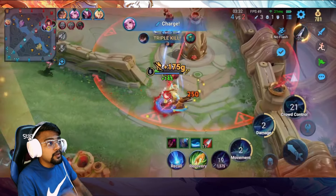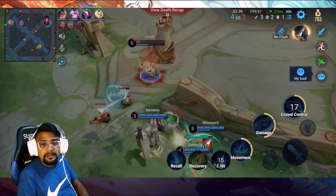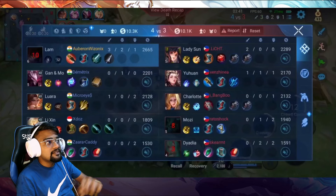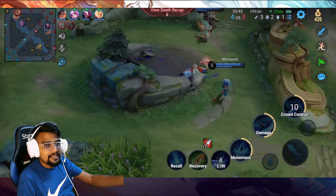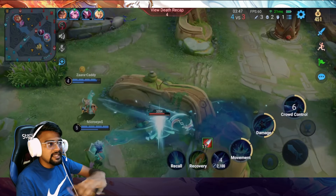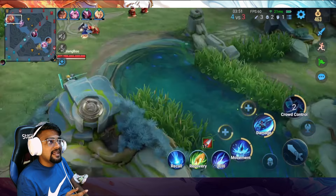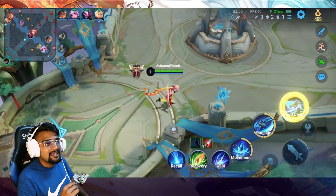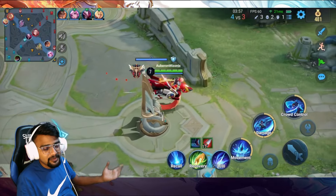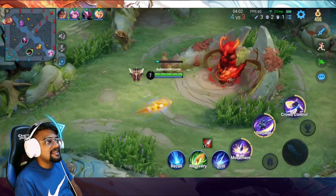I took her towards the Mosey and got a triple kill. I knew I was going to die to the Mosey but I also knew I would get the kill, so I went for the triple kill and accepted the death. I wouldn't have engaged if I had known I wouldn't get the kill. I knew I'd get the kill and die — that's why I made that engage.